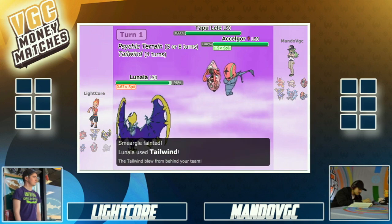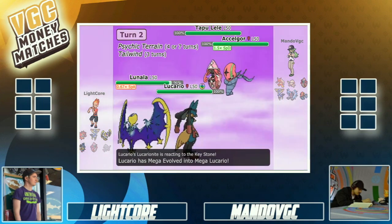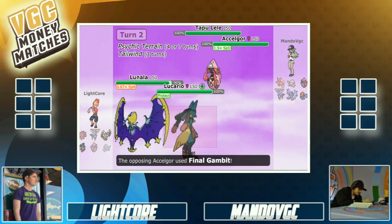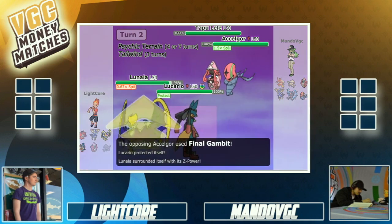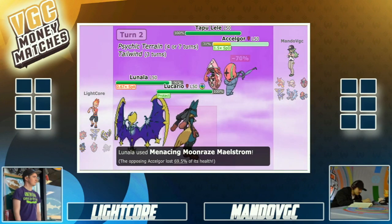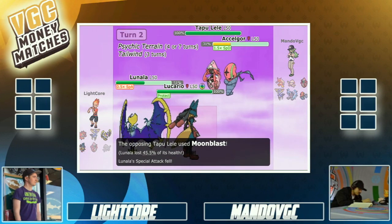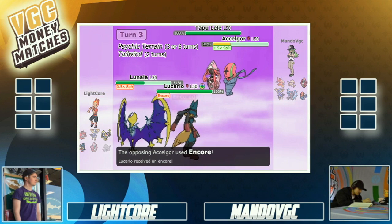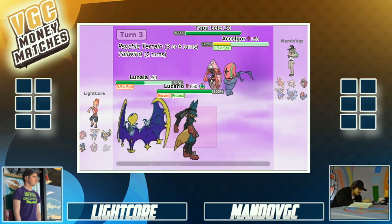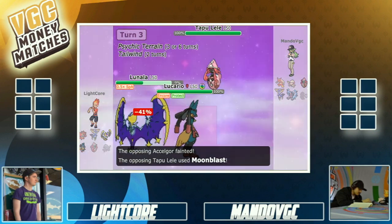Most of Light's heavy hitters — Tapu Lele, Xerneas, Lunala — are gonna have a hard time getting nerfed by Struggle Bug multiple times. Accelgor has a special defense boost and a speed boost from Unburdened, meaning it's still probably faster than everything. And it just tanks that Lunala Z-move, which is huge. Encore — he's just using Accelgor to put in work against Light's team.